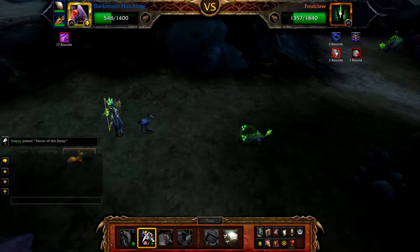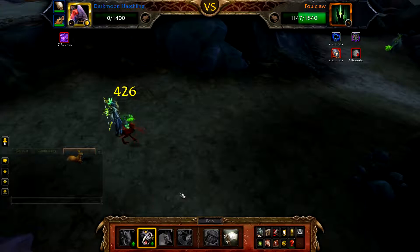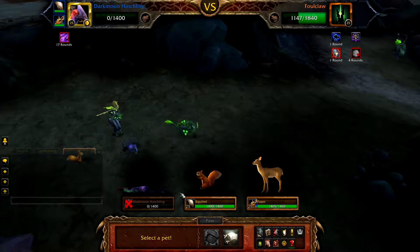Once Flock has finished, cast Screech until your Darkmoon Hatchling is defeated — you'll get one or two of these off. Once defeated, bring in your squirrel.